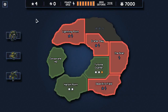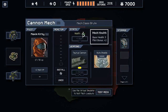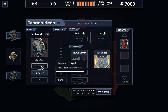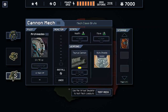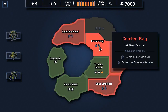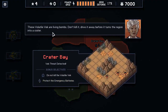Navigating the menus - move again after shooting requires one power and a reactor for the ability. Right now no special ability but at least he still works. There's a whole storage thing on the right. Let's do Crater Bay - do not kill the volatile Vek and protect the emergency batteries. The volatile Vek are living bombs - don't kill them, drive them away before they turn the region into a crater.